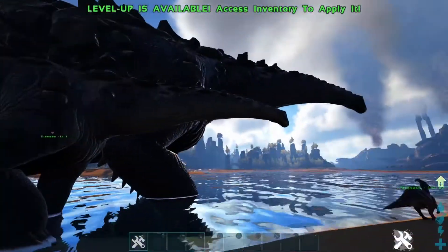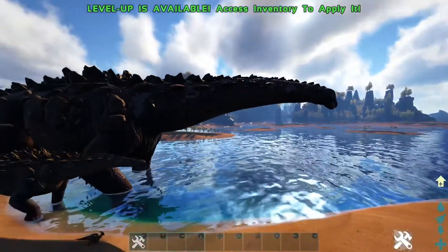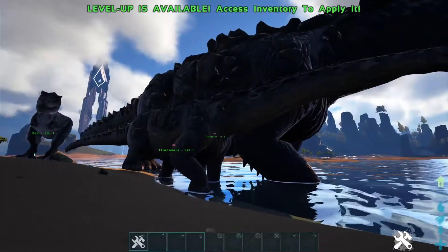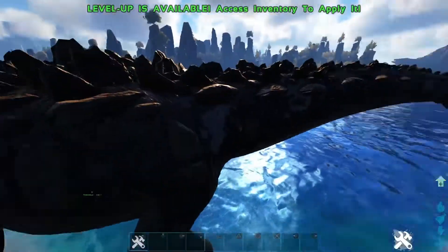The cheat I'm using in this video is the change size command, and basically how it works is it's based on numbers. You put 'change size' and then you put a number — one is the default size and it goes all the way up to a hundred. So two will double the size, three will triple the size. It's kind of simple math, but that's how the command works.